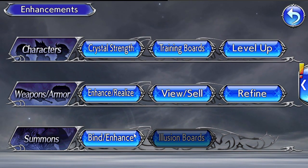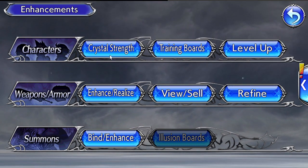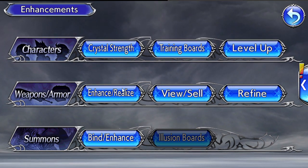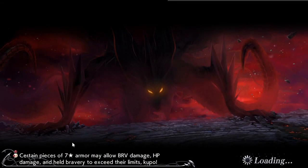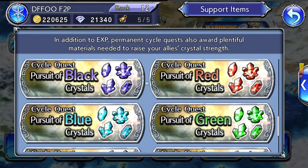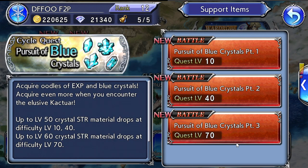Now let's talk about how to get the resources you need. Crystal strength requires crystals; you need Chocobo items to level up, or you can get free XP through farming; and you need multiple weapon copies to maximize your character. Crystals up to level 60 can be farmed in the events tab under permanent events — they're divided into cycle quests. Cloud uses blue crystals, and if you want to farm them click on these quests. The level 60 crystal strength items drop from the level 70 quest, so go to the highest tier you can complete.